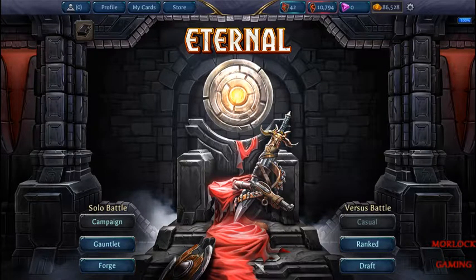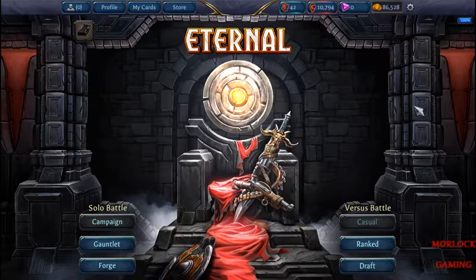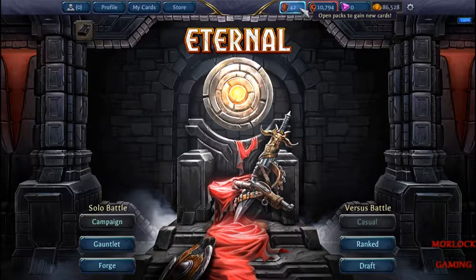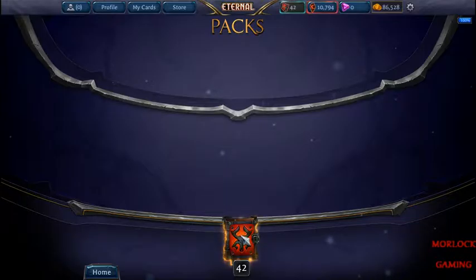Hi y'all, Nino Locke here. As I said in my last video, I am going to open up some packs. Here we are again in Eternal, and as you can see I have 42 packs. I'm going to go ahead and probably open 40 of them. At the beginning I'll go through and show you the anatomy of a pack and what you can get. Then I'll probably go a little bit faster as we get a lot of the same. So here we go.